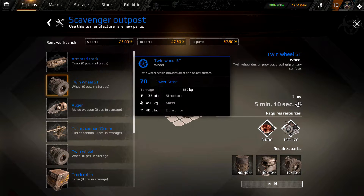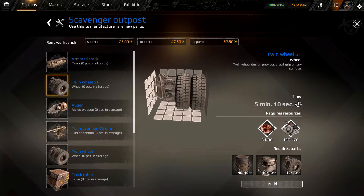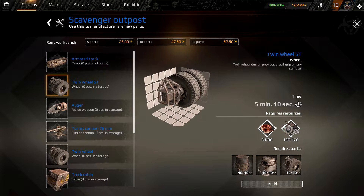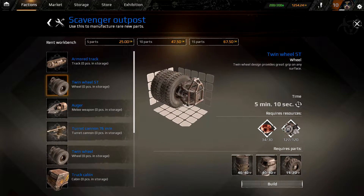So I'm going to create this Twin Wheel ST, because it's the only thing I can craft. Now, if I go to craft it, it will say I need to rent a workbench. So I need 25 coins. The only reason I have these coins is because I bought into the game, so I'm not going to use them, and I'm just going to show you how you would have to get coins.